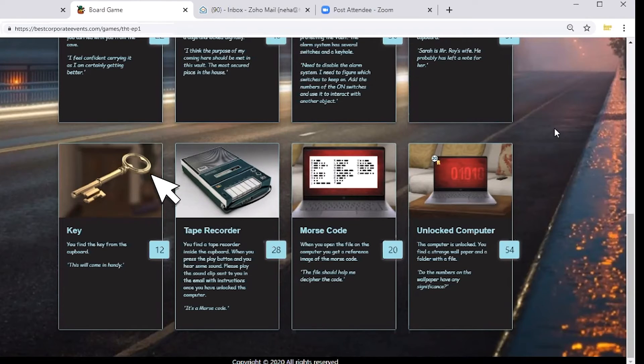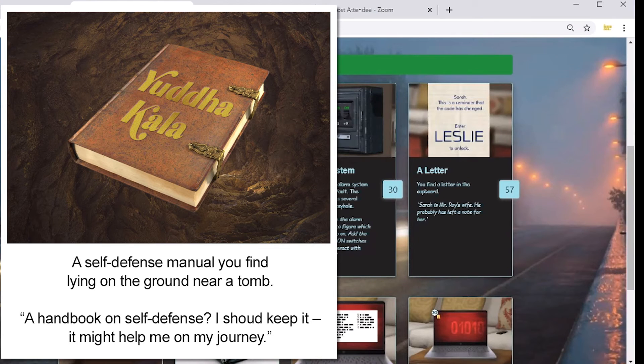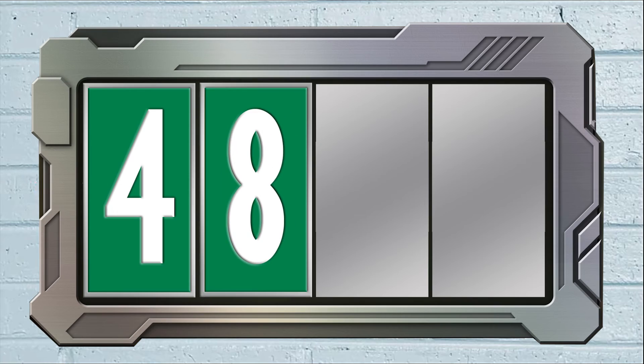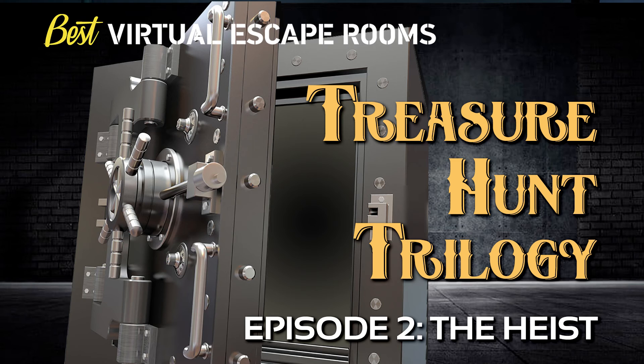As a team, first go through all the descriptions. Carefully examine the pictures and objects by clicking on them and studying their enlarged versions, and then begin your quest to find the ultimate four-digit code. We hope you have a thrilling team experience. Have fun and good luck!